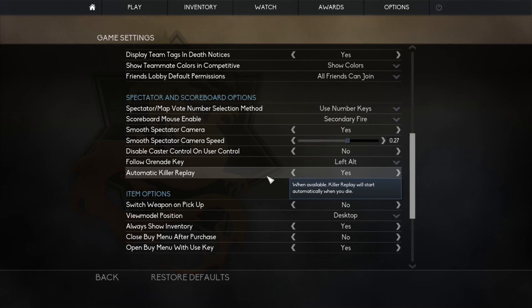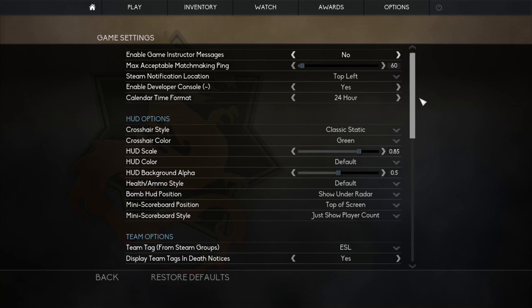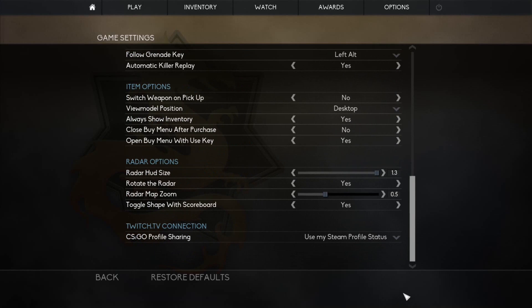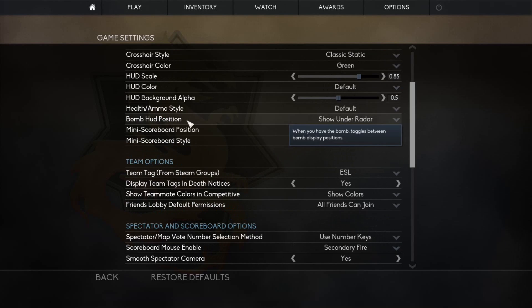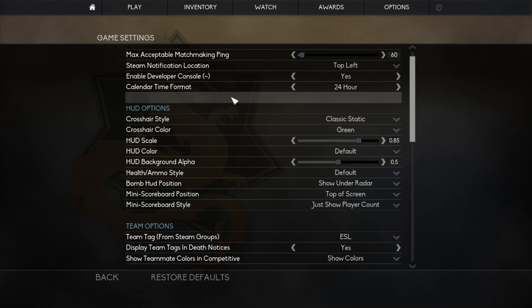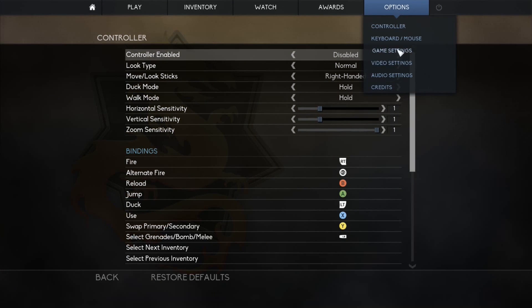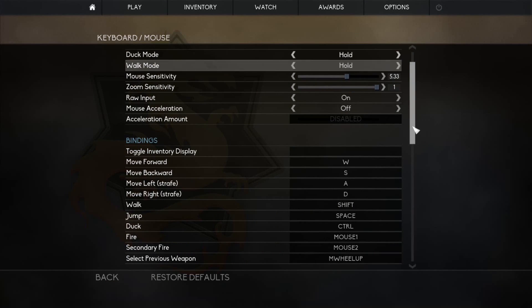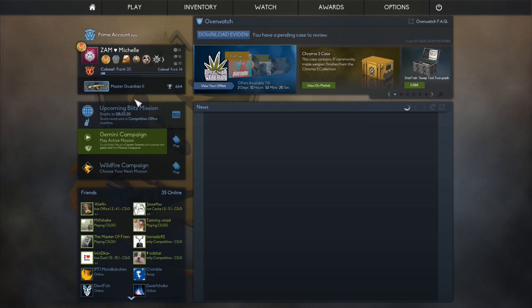Be sure that the console can be opened. I have it always on so I'm not sure what the setting says, but enable the development console and set it to yes. Then go to mouse and keyboard, scroll down to toggle console, and put in the key you want to use to open it. Then go to the main page and press your key.